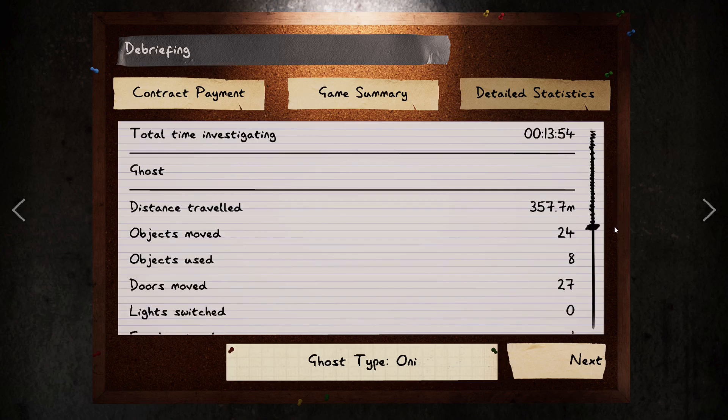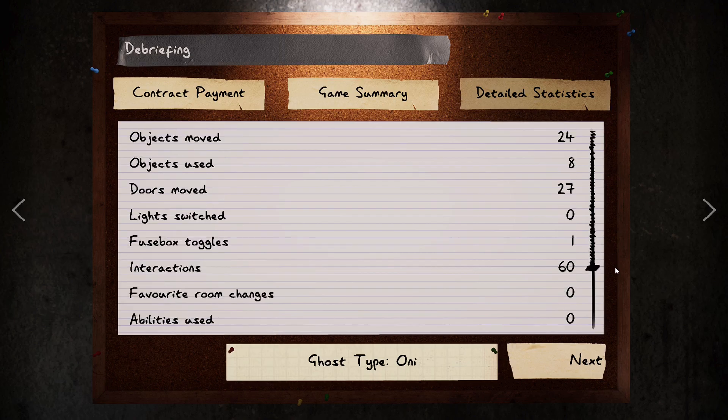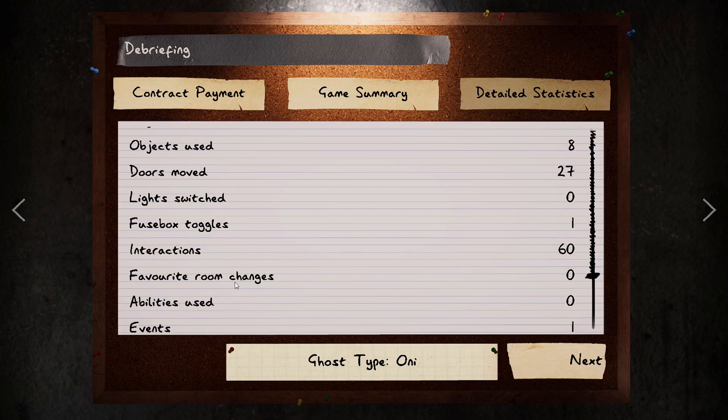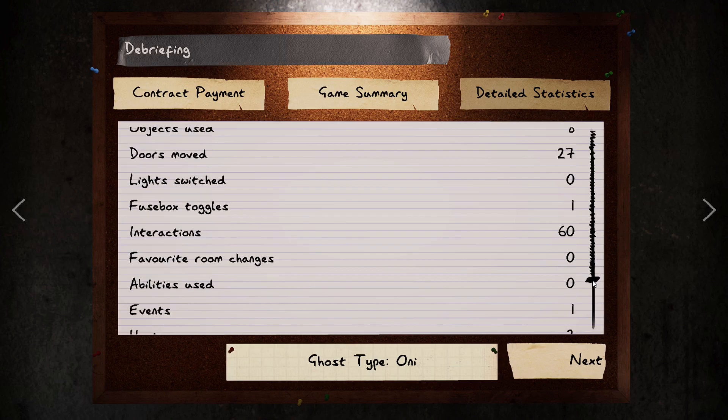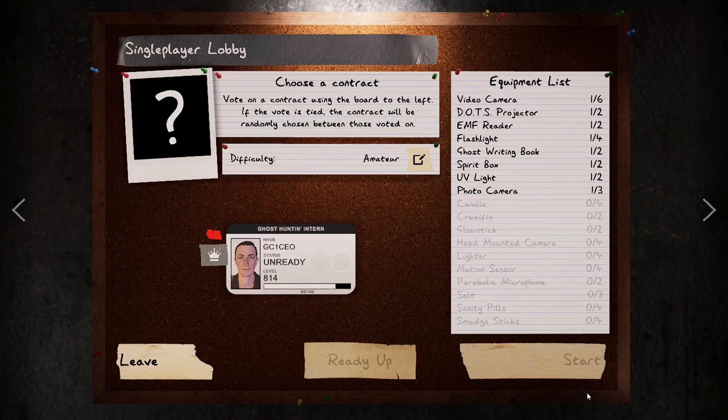The ghost info shows it switched lights and turned off the breaker once. On amateur it never changed its favorite room. It gave us two hunts of 30 seconds each - actually 15 seconds each, which is the max for amateur. It spent most of the time in its room but also did wander out, which explains the hunt behavior. And that's a full run-through of Phasmophobia for new players.